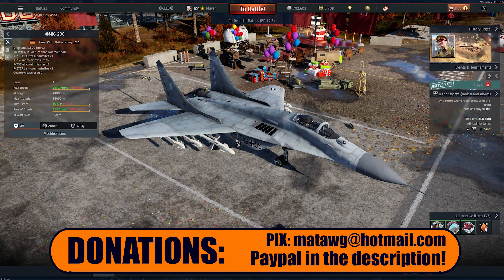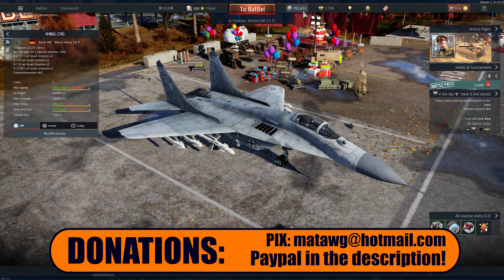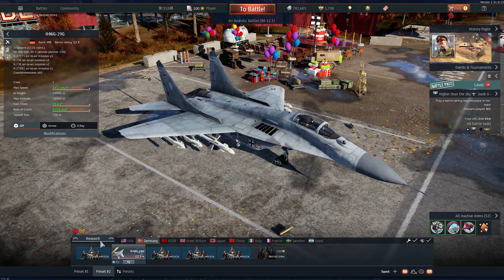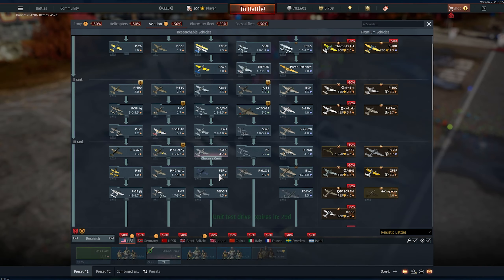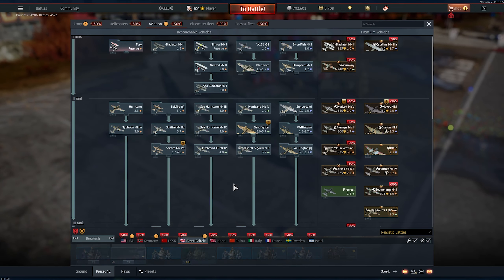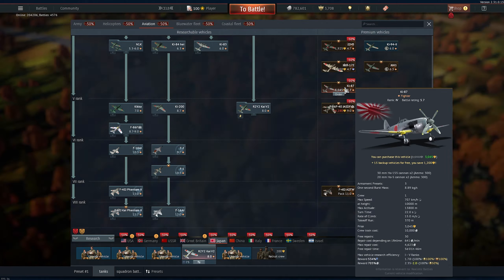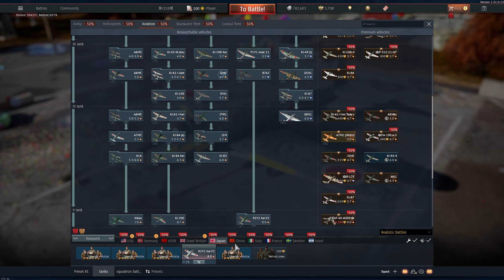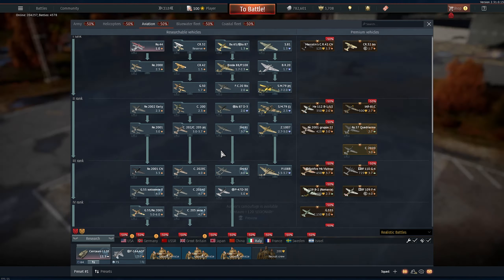I spent a little bit of money, so I'm kind of empty on a lot of things, but I finally have all the aircraft in the game — the tech tree ones, of course. If I really want everything I need to buy a lot of premium aircraft, but I now have all the tech tree vehicles.